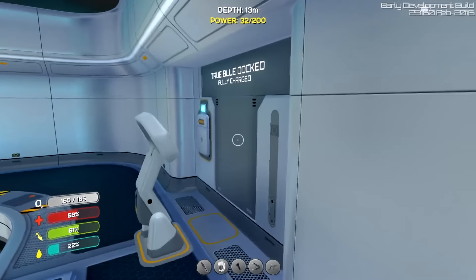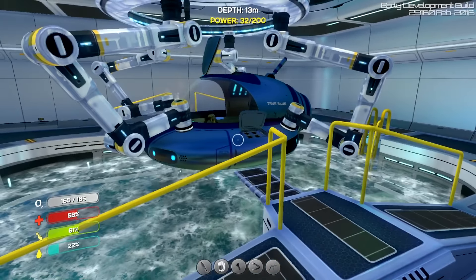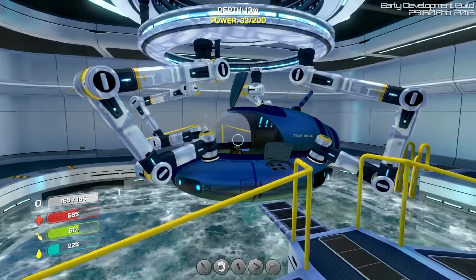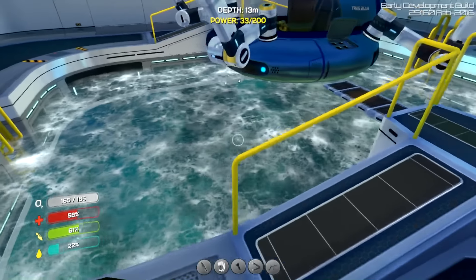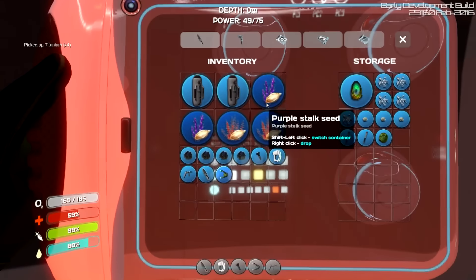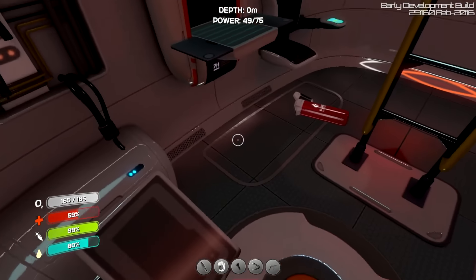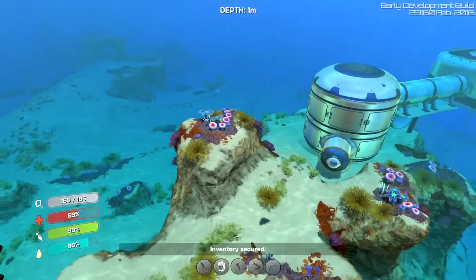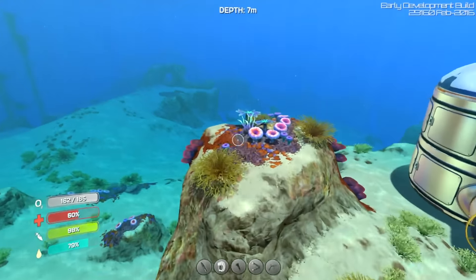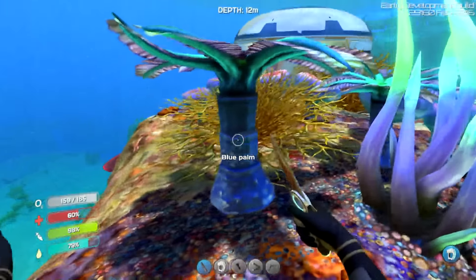We've got to work on the Cyclops next. The Cyclops works so differently now - making one - I'm excited to talk about that. There's so much changed. So we saw these earlier - these seeds. We have purple stalk seeds, we have red bush seeds. How I got them was basically going up to fauna like this and hitting it with my knife. Got blue palm here.